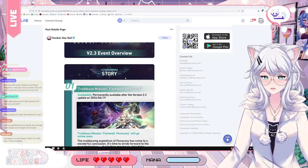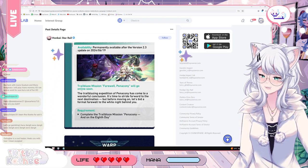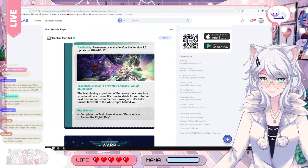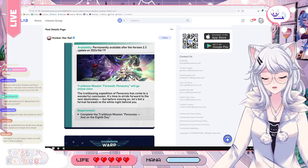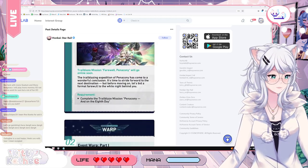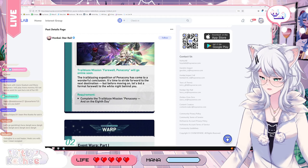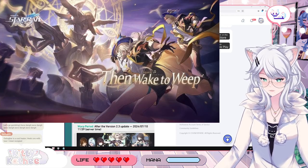Obviously, we get a new story. The Trailblaze mission Feral Pinaconi will go online soon. The trailblazing expedition of Pinaconi has come to a wonderful conclusion. It's time to strike forward to the next destination, but before moving on, let's bid a formal farewell to the White Knight behind you. You just need to reach the story point of 2.3, so you need to have finished the main story.